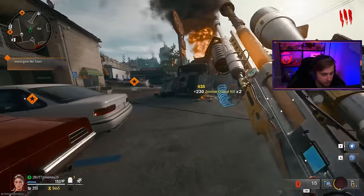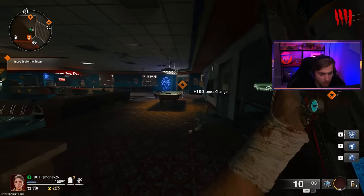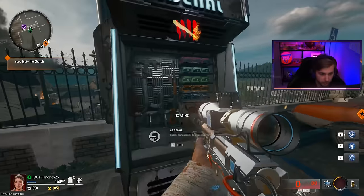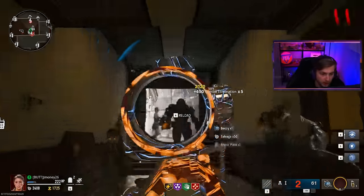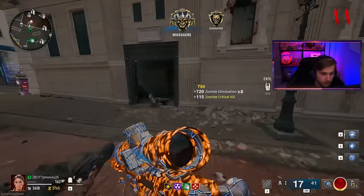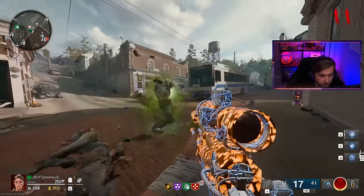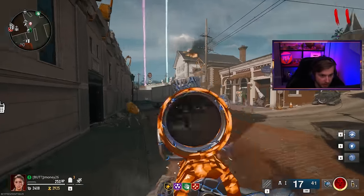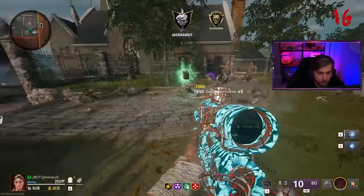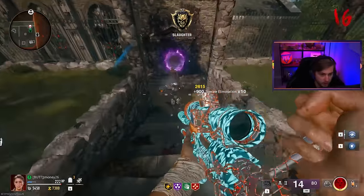Let's speed run these last crits — and there it is, our nice purple tiger camo! Now we need to get brain rot as soon as possible and try to get to as high a round as we can so we can get all of our mangler kills. Since we're already done with our crits, let's throw brain rot on here right away. A mangler — just the guy I'm looking for. We brain rotted him — two for one. He snaps out of it eventually, yeah, and now he's back to being an enemy. Brain rot eliminations — that's actually a really nice camo, maybe one of the better looking special camos in this game.